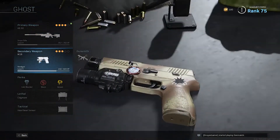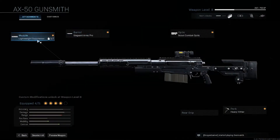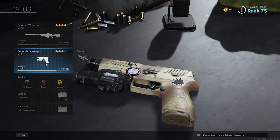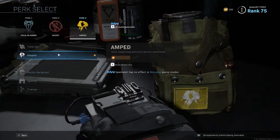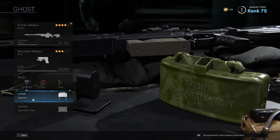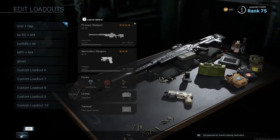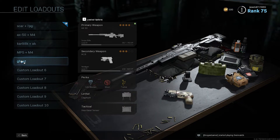Then I have my Ghost loadout for when I don't want to be seen at all. I have my sniper rifle with a suppressor attachment. My secondary is just a pistol — I mostly just swap it out and pick up other players' weapons. Perks are Cold Blood, Ghost, and Tracker. For lethal I have the Claymore, since this is the sniping and hiding class. And of course the Heartbeat Sensor as my tactical.